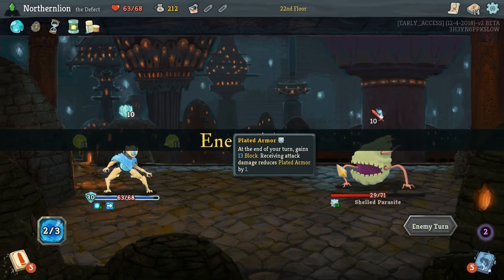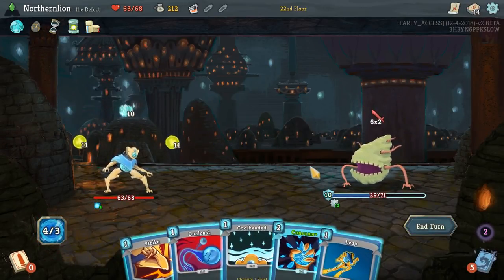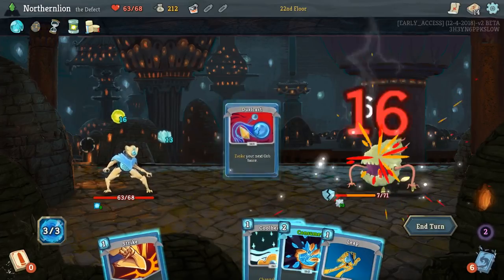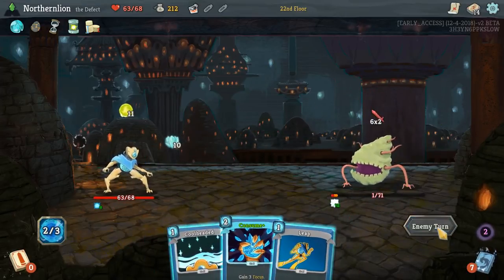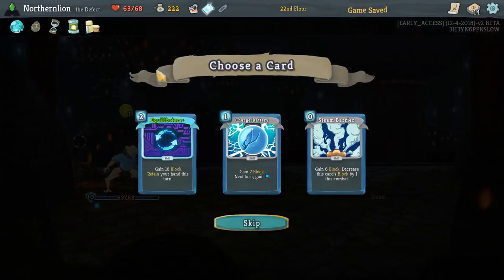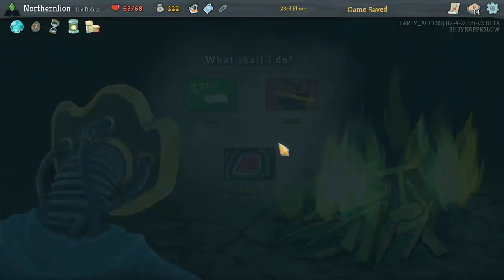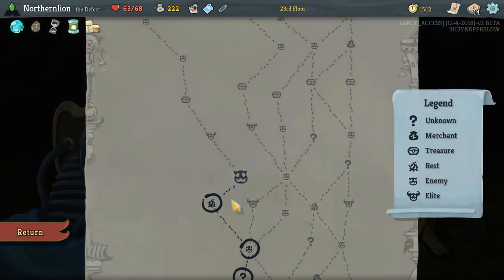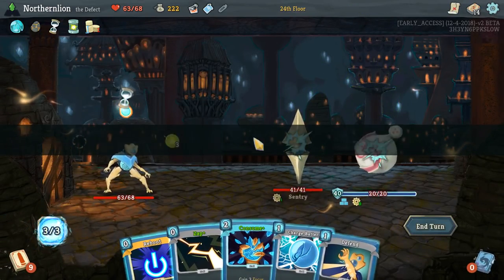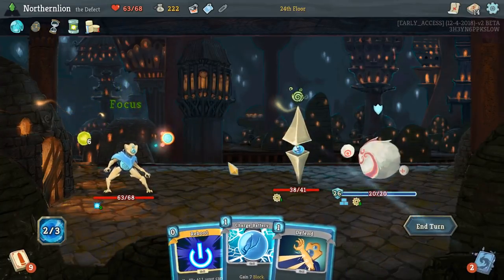We need to put something that gives us a progressive chance to win. As of right now, we're just gaining a bunch of Focus, which is cool. I think we need a finisher, but I don't know what we're going to finish with. I don't really want to add cards — it's going to take a special situation. So I am going to go for Capacitor. I think it allows us to play Consume one more time, which in long fights will give us that much more of an advantage.